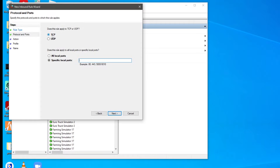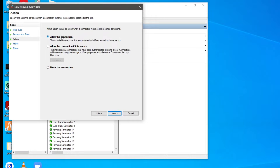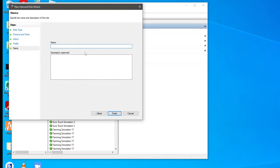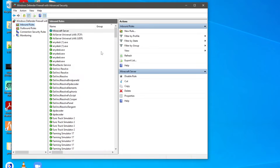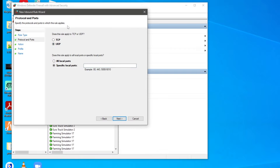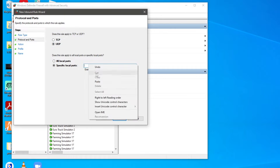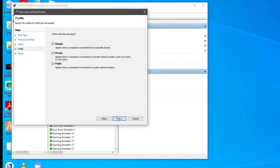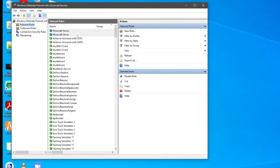Click 'New Rule'. In the pop-up, select 'Port' and click next. We're going to do one for TCP first — make sure TCP is selected and for 'Specific local ports' paste in the port number (25565). Click next, make sure 'Allow the connection' is selected, make sure all profiles are selected and click next. Name this 'Minecraft Server' and press finish. Then click 'New Rule' again, select UDP, paste in the port once more, click next, allow the connection, select all profiles, and name it.